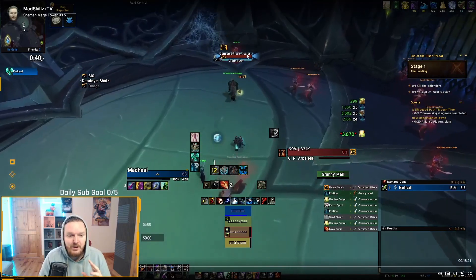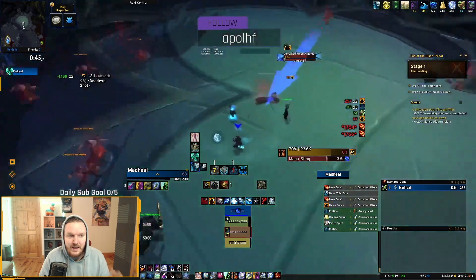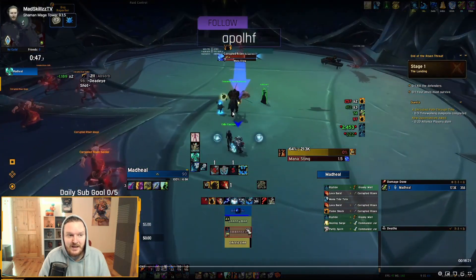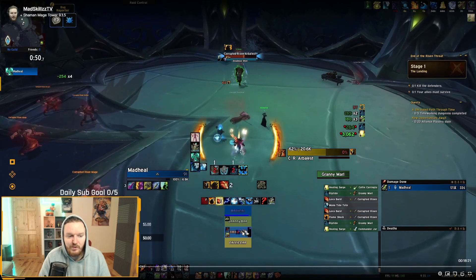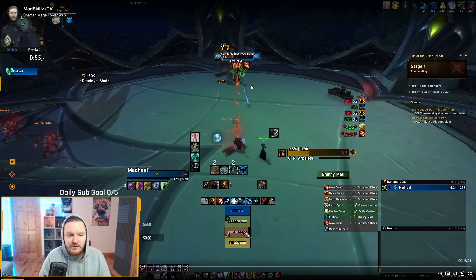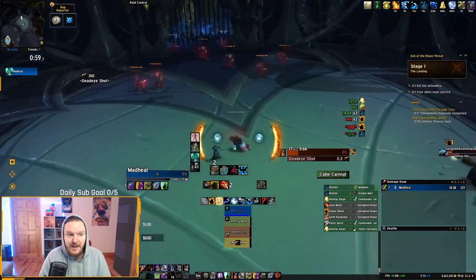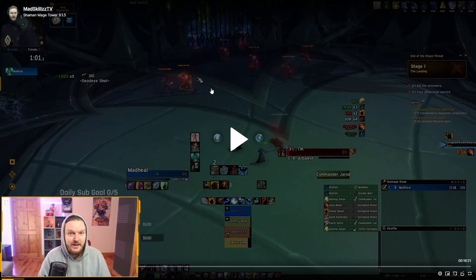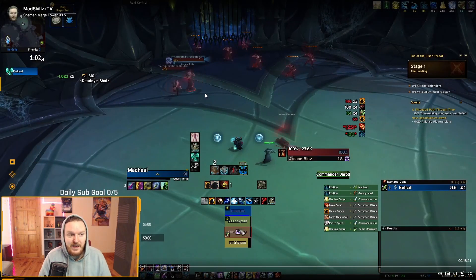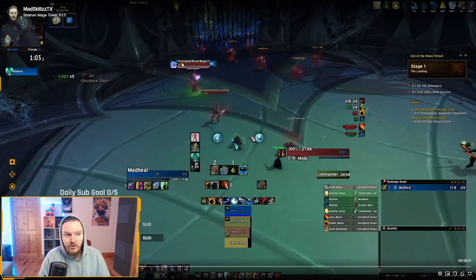The mage is dead. The Arbalist is your last priority target — just kill it off using Lava Burst and things like that. As long as you stay beside the NPC nothing's going to happen to you; just remove the debuffs that members get. Now this is going to be relatively hard. You're going to get a mage and a soldier. The soldier is a new mob — it's going to cast Knife Dance, which is an AOE ability. The mage appears and I interrupt the first cast.